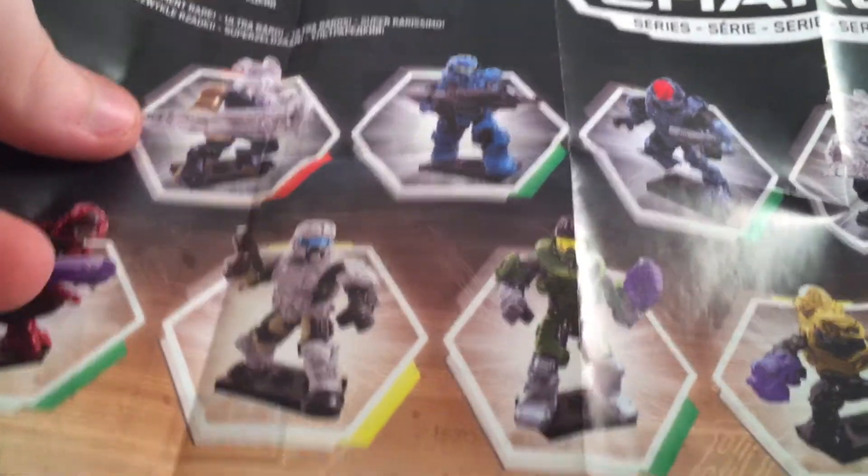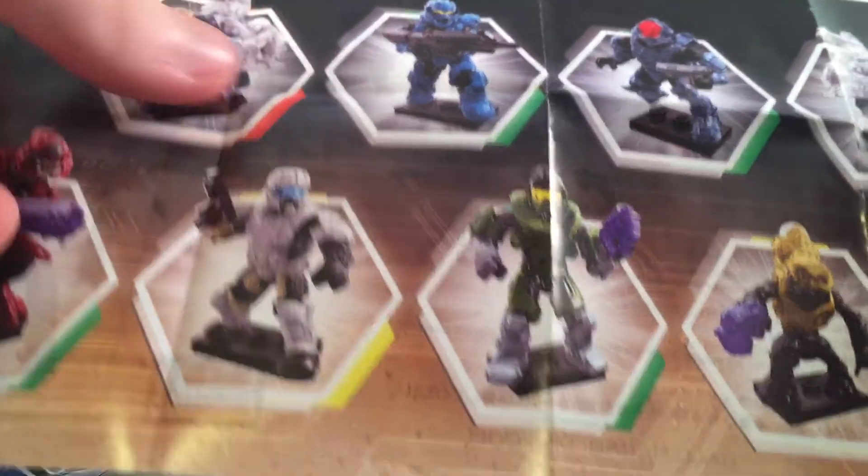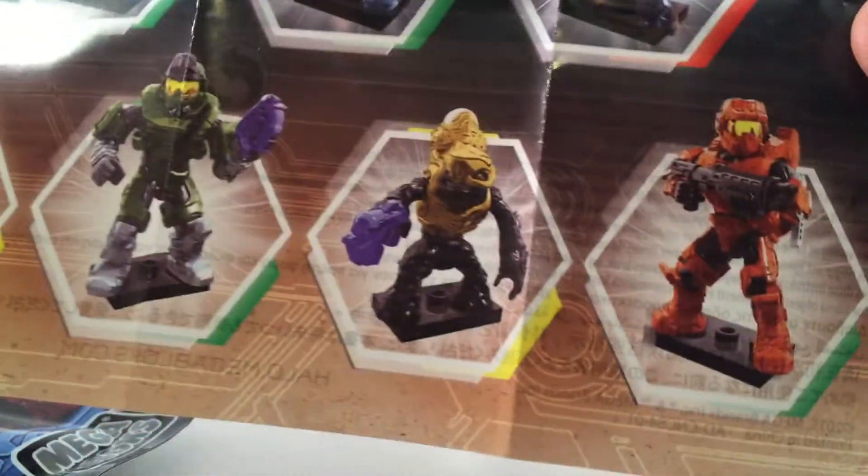Here, I'll show you the manual. So the one that we got is the ultra rare. There's a right-armed and a left-armed one. Then there's the commons, which are the orbital spartan, the soldier, the elite, the grenadier, and the spartan thread. And then the rares are the pilot and the grunt.